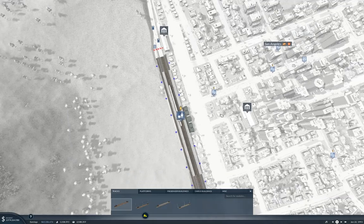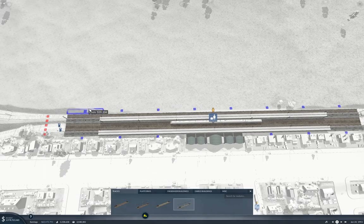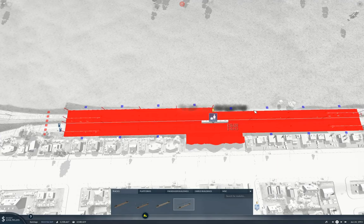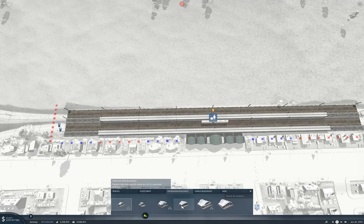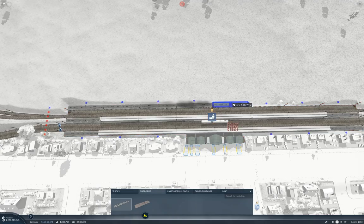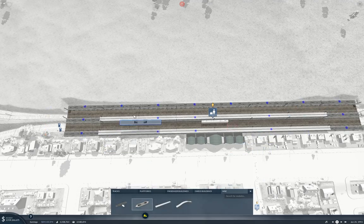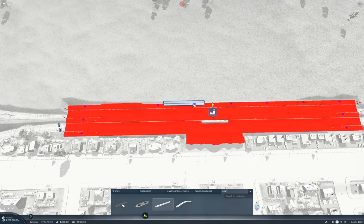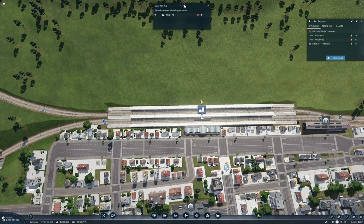So we'll go in here and configure the station, orient it so we can see what we're doing. We'll add another track here and add passenger platforms. We'll chuck a platform on here — and a couple of roofs too, so that makes it look all nice and symmetrical.